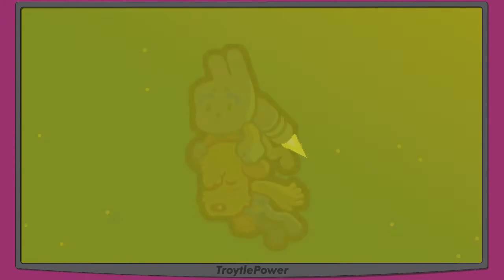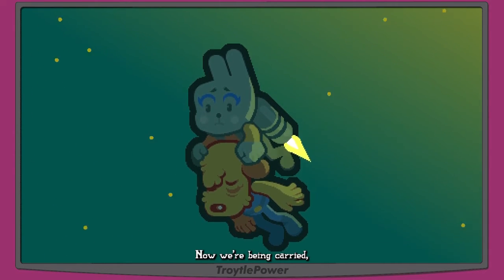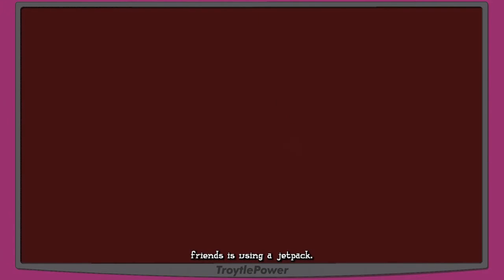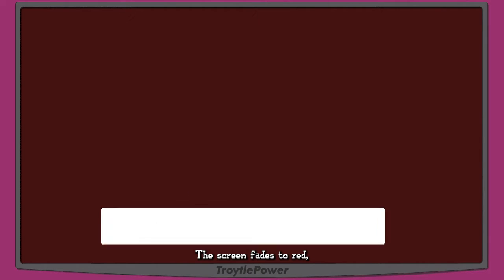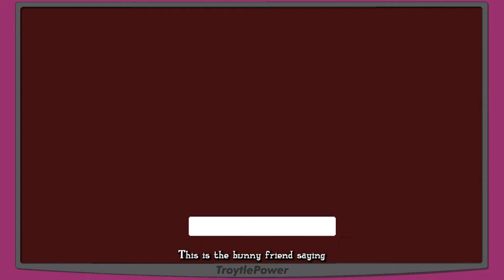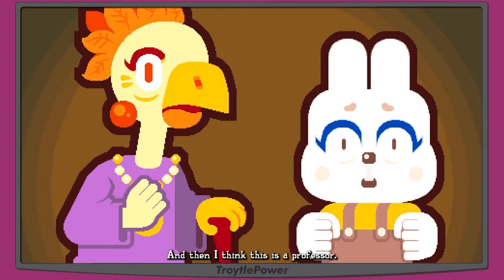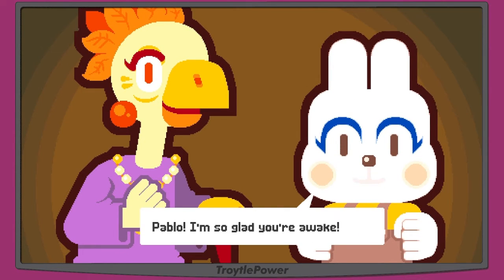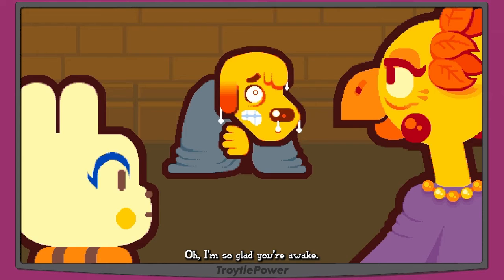Pablo is being carried by the bunny friend using a jetpack. The screen fades to red. Someone says 'what happened, is he hurt?' The bunny says he pulled Pablo out of the water. The professor — a bird lady with a pearl necklace — says 'Pablo, I'm so glad you're awake, we were really worried. Are you okay?'